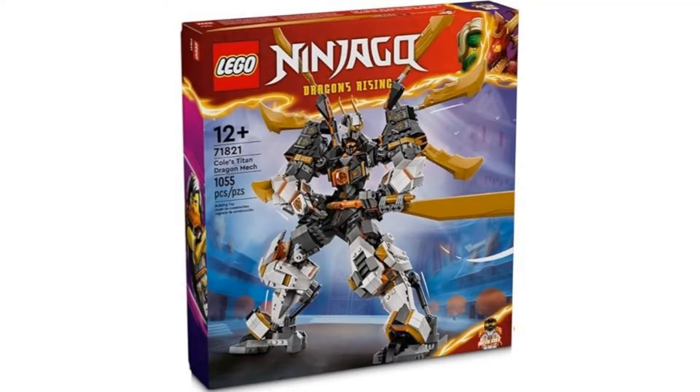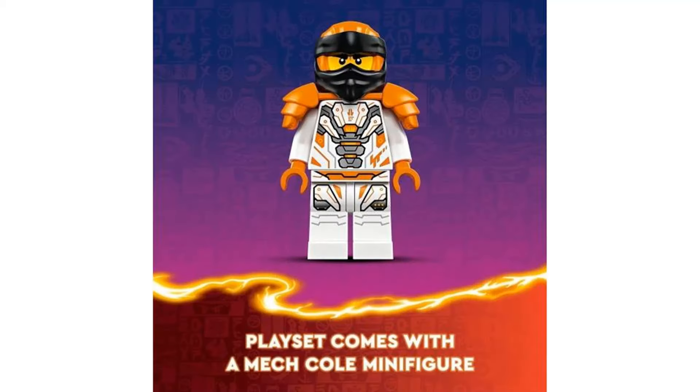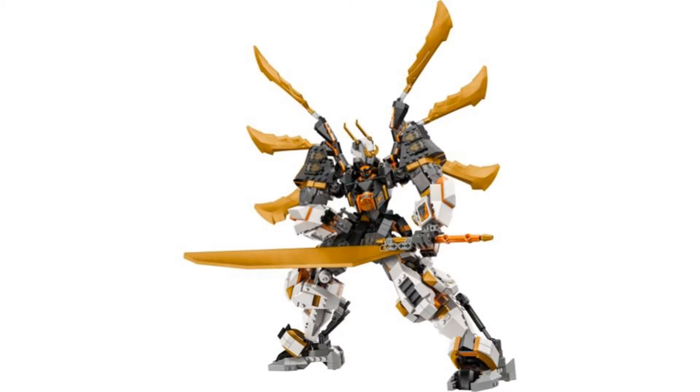The fifth set is Cole's Titan Dragon Mech. For a set this big, it's weird that it only includes one minifigure — an exclusive, unique Cole with a white outfit. That isn't my favorite look, but it would've been nice to see at least one other figure here. The build is a giant mech that Ninjago is great at doing, but these types of sets don't interest me even though they look cool. I just don't love mechs and I prefer smaller mechs to the bigger ones.